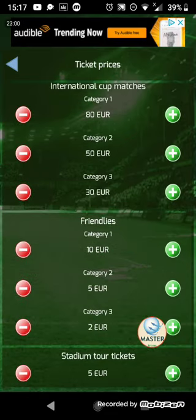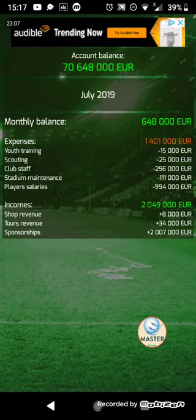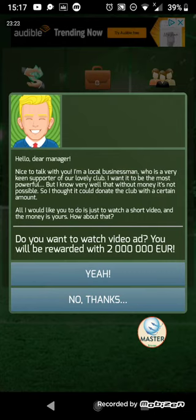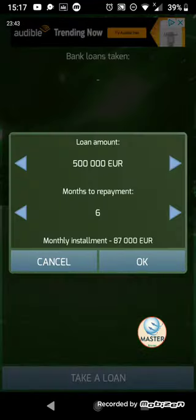You can also change your ticket prices. Now if we go into the account balance, you can view the overall bank account and the details of this month's expenditure and income. Then the businessman — essentially watch a video or an advert to get a cash boost. With the bank, you can view current loans or you can take a loan — you can select how much between 500,000 to 10 million, and choose between six months to 36 months to pay it back, then cancel or accept.